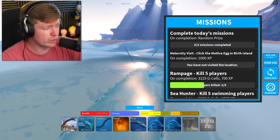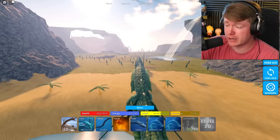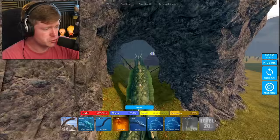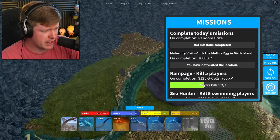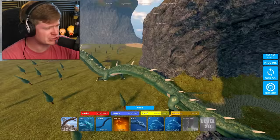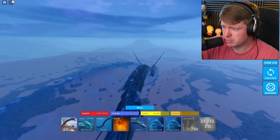Let's go ahead and check out our missions. We've got kill five players — we've already done two out of five. We've got maternity visit: click the Mothra egg in Birth Island, and I'm literally already here. You guys should scroll down and hit that subscribe button and join the family. We just click the egg — there we go. Our last mission is kill five swimming players. Manda is a nice water player, but there's nobody swimming right now.